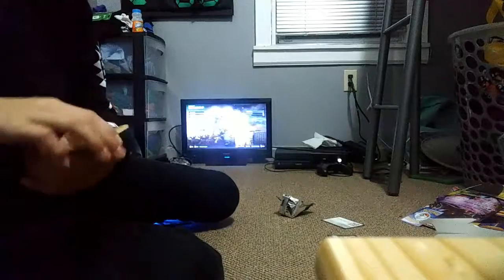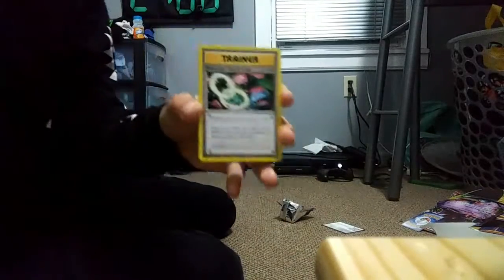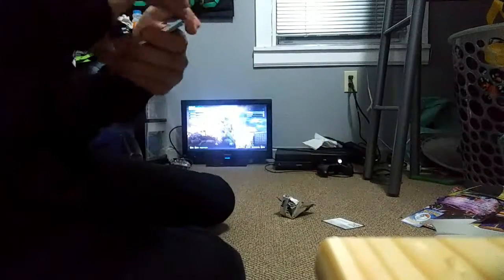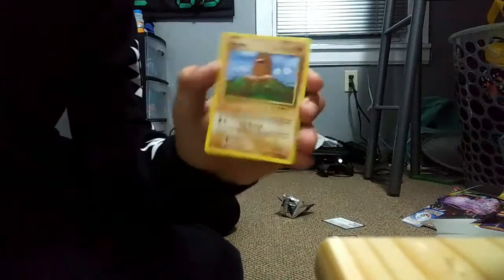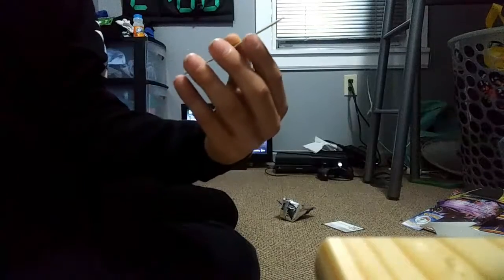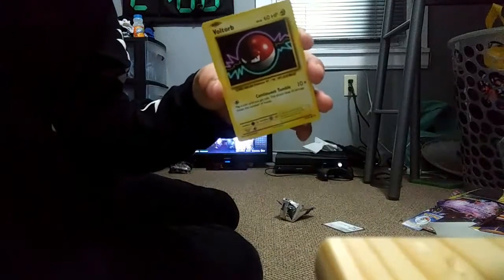Now this is my deck. I got a Machop, Machoke — that's on me. A Venusaur Spirit Link. The regular Potion. A Seal. We got a Diglett. Just another regular Poliwag. I actually like these cards — not this specific card, but these cards because they look really old. We got a Sandshrew. A Voltorb, which I think is my rare.